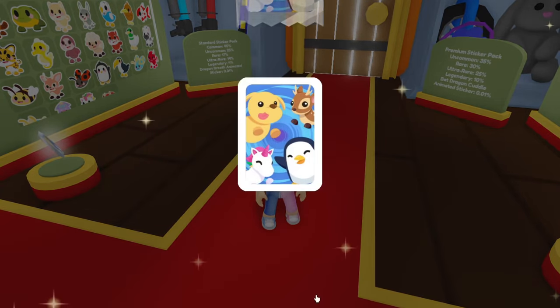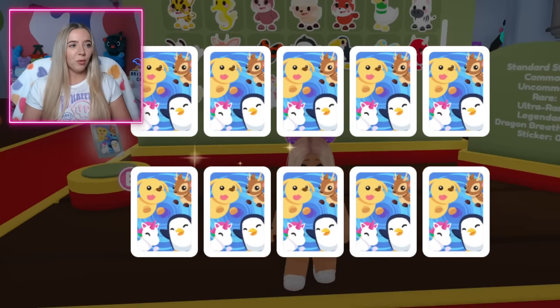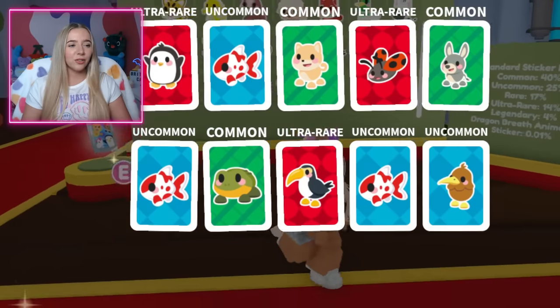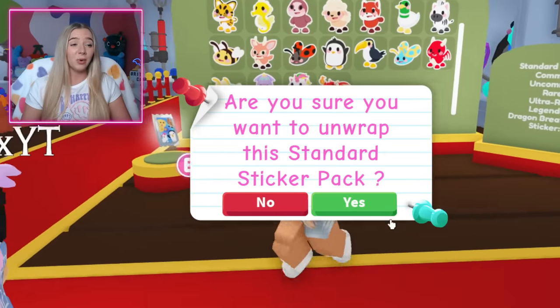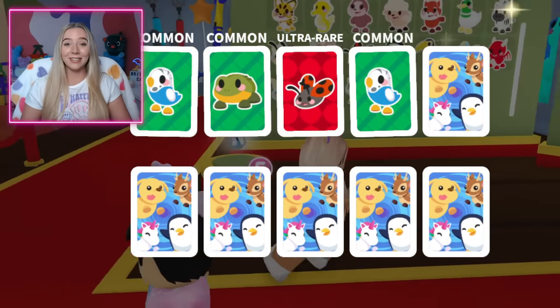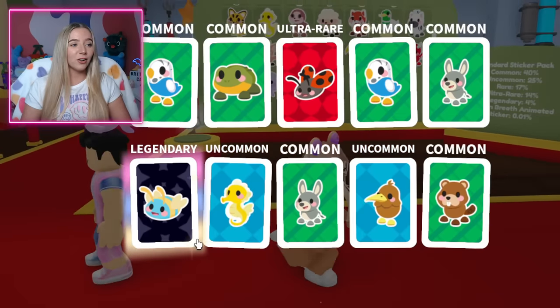I'm kind of sad I didn't open either animated one from a pack myself — it would have been so cool to see it happen live. But they're super tough to get, which is why I overpaid for both of them. I don't even want to tell you what I ended up trading. Finally I got a legendary — it was a Queen Bee, which I already have. I need a Diamond Ladybug, a Squid, and a Unicorn.